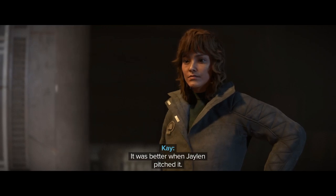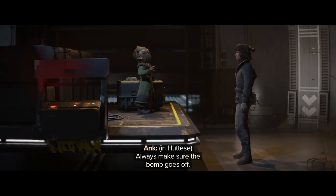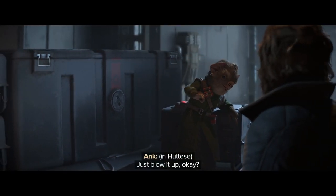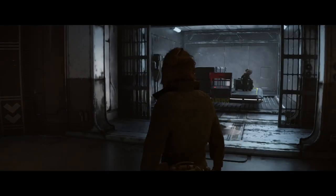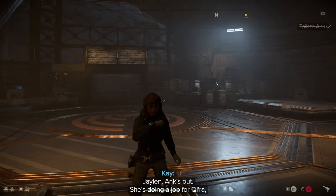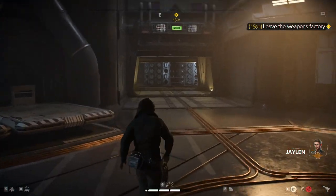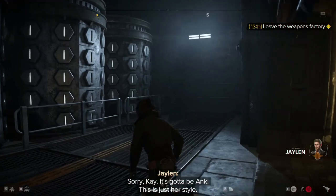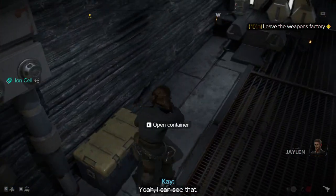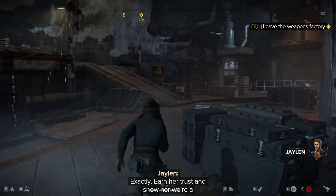It was better when Jalen pitched it. You're staying to take down the queen? Nice. Jalen. Ankh's out. She's doing a job for Kira from Crimson Dawn. Of course. Kira's making a bigger play on Kijimi than I thought. So you got a second option? Sorry, Kay. It's gotta be Ankh. Well, this is just her style — she can't focus on two things at the same time. Yeah, I can see that. Stick with her. Once Ankh's finished with Kira, she'll be looking for the next big rush. And that's us. Exactly. Earn her trust.